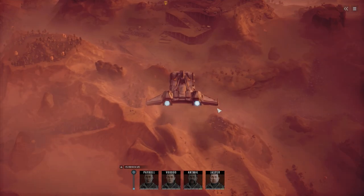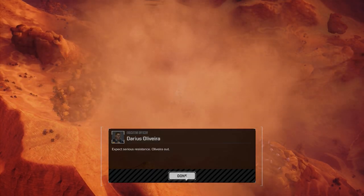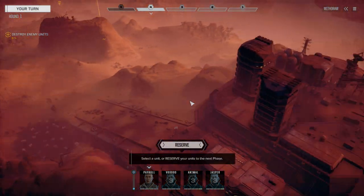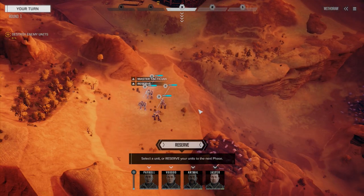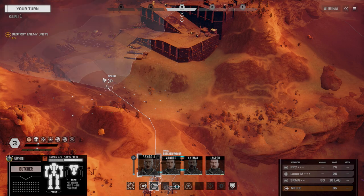Command interface initiated. Four mechs on the ground. There's a hostile lance touchdown somewhere nearby. Two-skull mission — we should probably be okay here. We're just going to reserve back so we can all move at the same time. Chances are we're going to have reinforcements to face.